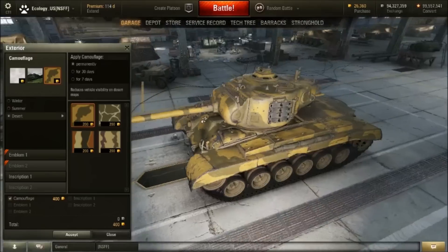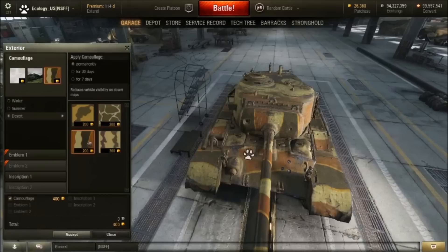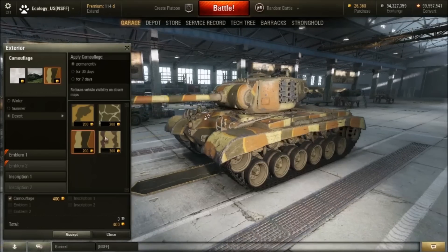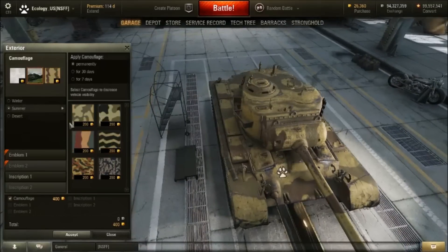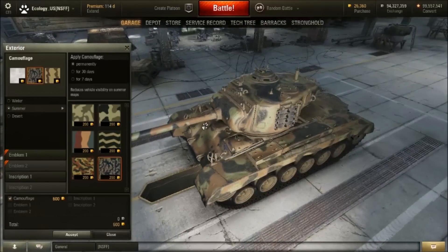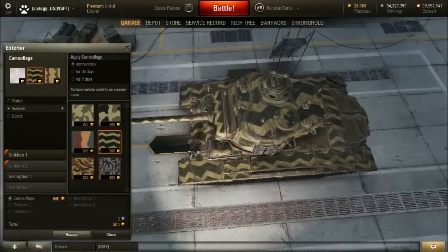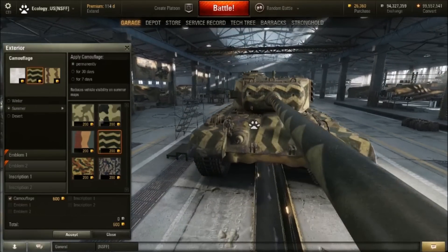Some desert camo — I skipped summer, I skip everything. These things are fully elited, by the way, so if they look different from yours because you don't have elite status, that's why. Summer camo — yeah, I know, I'm all over the place. That picture does not look like that whatsoever. Not bad, though.